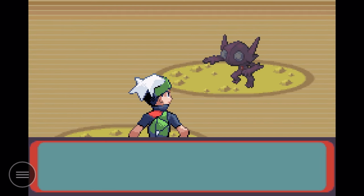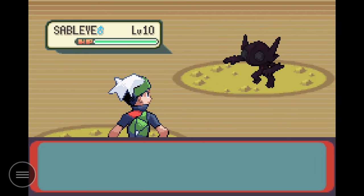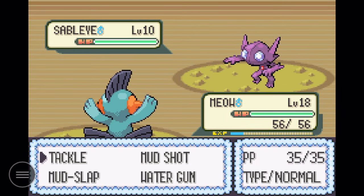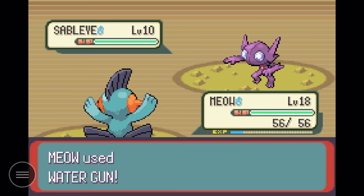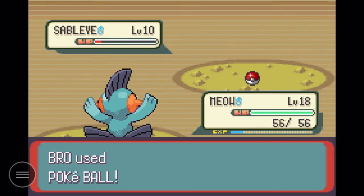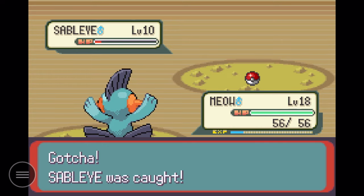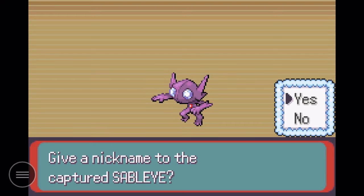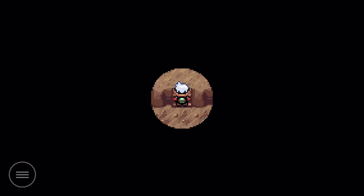So far so good — oh, an encounter! The Repel just wore off. A level 10 Sableye, that is beautiful, perfect level. I don't think they come any higher. I'll injure it a little without killing it and capture it, because then we can defeat this gym leader no matter what. Sableye knows Nightshade, a strong Ghost type move that'll affect Makuhita. After a little battle we captured it — another one added to the team! Now we can conquer Brawly's gym.